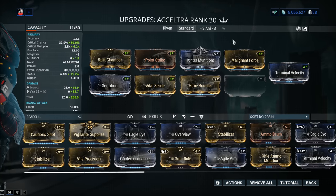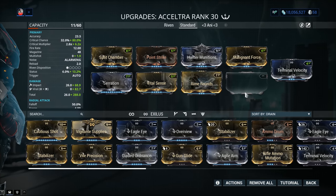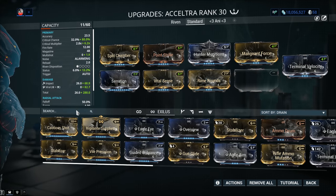And in the weapon exilus slot — if you're newer to Warframe, forget about it for now. Don't unlock it; it costs 20 plat to unlock or you need to farm the Adapter and craft it. You don't need it. In the options slot though, let me give you a couple of options.